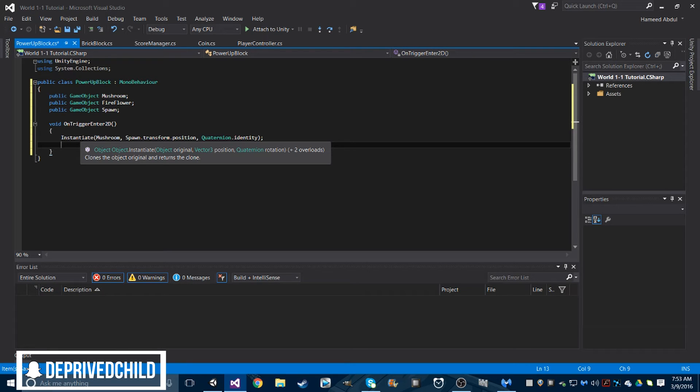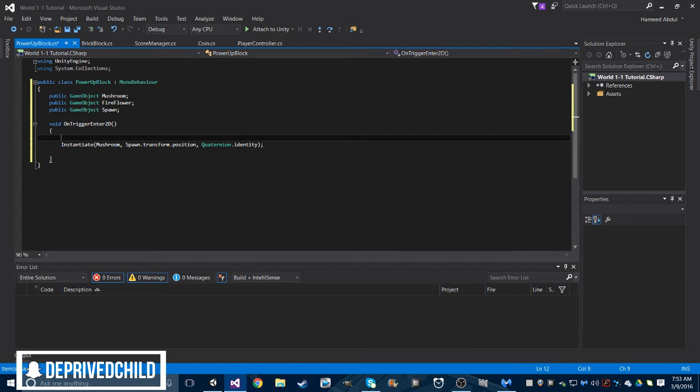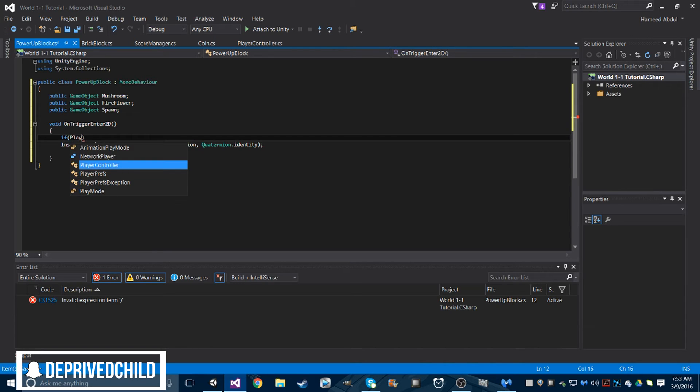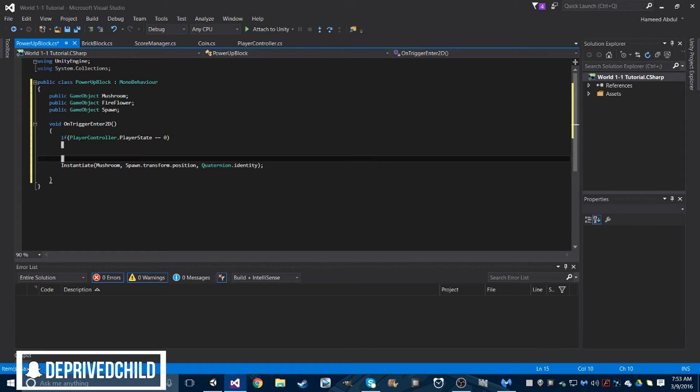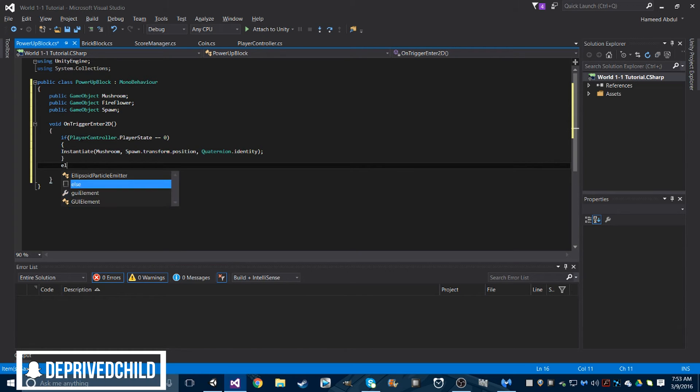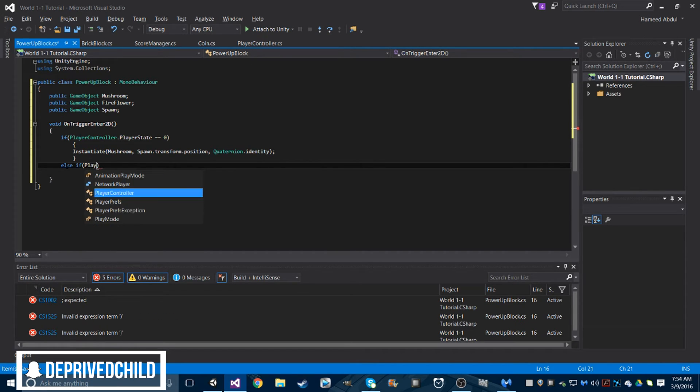The thing is, unless we wrap this statement and enclose this Instantiate call in an if statement with some functionality for what happens if our player state is raised, this will do us no good — you will just instantly keep getting mushrooms and that's not what we want. So let's say: if (PlayerController.playerState == 0) — let's do equals equals.